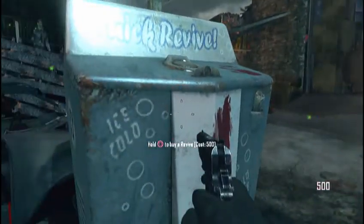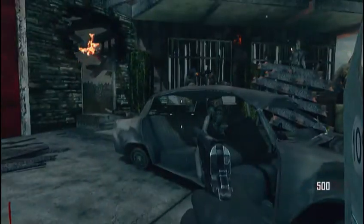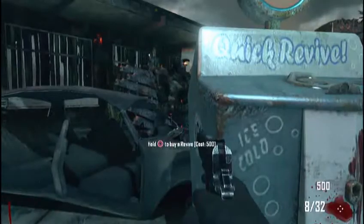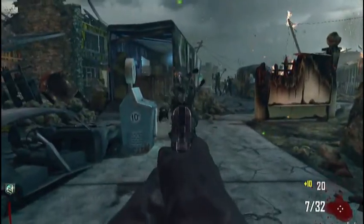I don't exactly understand that whole clock thing. Like, I thought it changed one hour every time you got 100 kills, but before I even got my first 100 kills, it changed from 0 to 3 to 2 to 1 — and that was like in a couple rounds. I didn't even have 100 kills yet. So I don't exactly understand how that whole countdown goes.